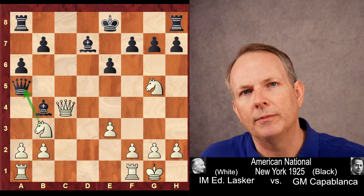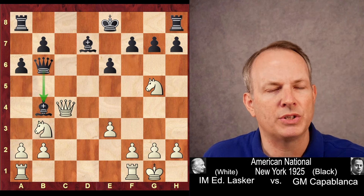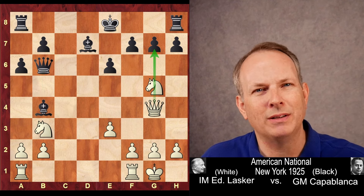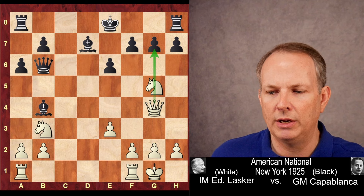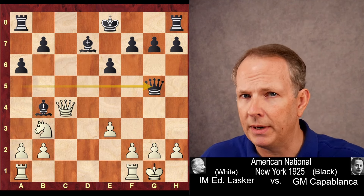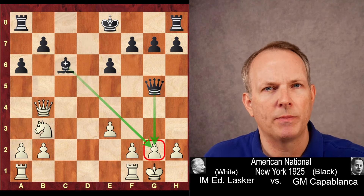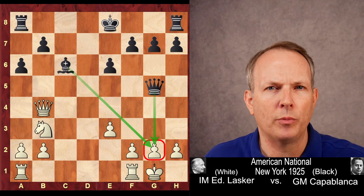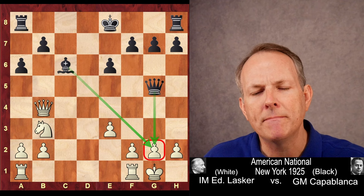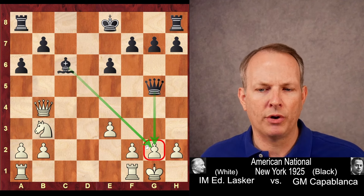Knight to B3 is played by Lasker. If Capablanca plays the Queen back to B6 to keep the Bishop pair, after Queen to G4, White may generate a couple of threats, but Black is still fine. Instead, Capablanca goes ahead and takes the Knight, giving up the Bishop pair — but he has a specific reason. After Queen takes Bishop, he plays Bishop to C6. While he doesn't have the Bishop pair, the Bishop is much stronger than the Knight. This Bishop is just incredibly strong on this long diagonal.